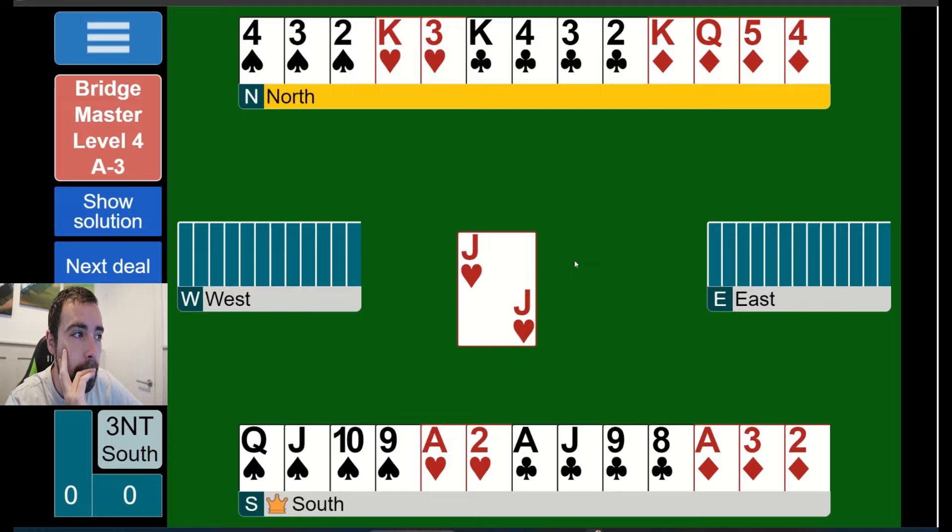Let's count top tricks: we have two hearts, two clubs, three diamonds, so that makes seven top tricks. We need two more. Most of these hands are set up as a challenge - just try to make your contract, like a teams play IMPs kind of vibe.